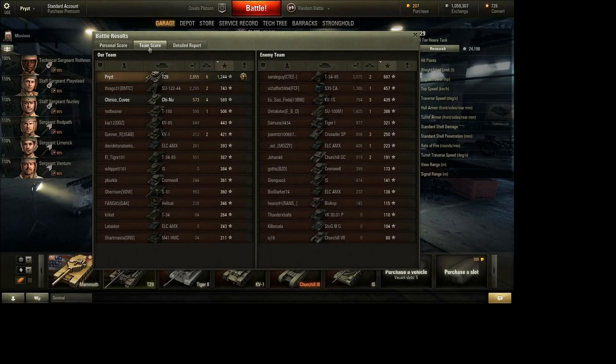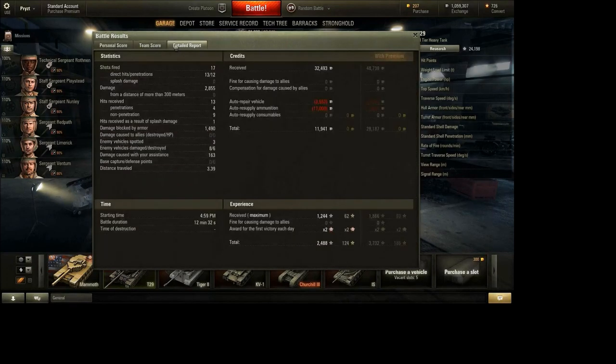Let's have a look at the detailed report. It clearly states that I shot 17 times and missed four of them — I'm ashamed. But of the 13 I hit, 12 were penetrations, which is why I did all that damage. I received 13 hits; four of them were penetrations, that's why I had a little bit of damage on me — nine were non-penetrations. Damage blocked by armor was 1,400, which is more than my HP. I traveled 3.39 miles in one of the medium-speed heavy tanks.